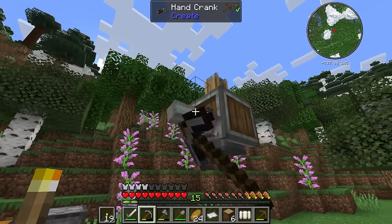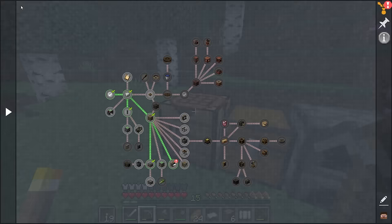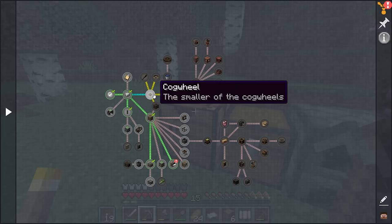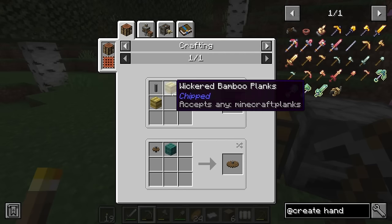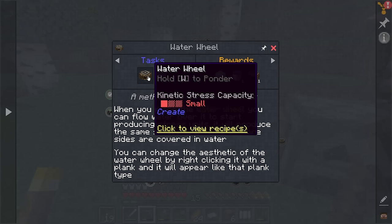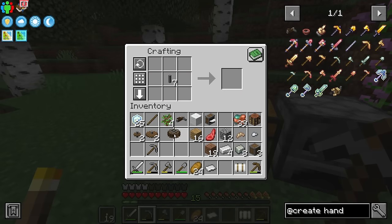With Create, there is a way that I don't actually need to use the hand crank — you can automate power. If I check the quest book again: large water wheel — I think that's what I need to make, but I need to do these things first. So there we go: cogwheel. I'll get a few of these, actually. Then we've got to make a large cogwheel — we'll make a couple of those as well. Then the quest book is asking for the water wheel: a bucket of water and a water wheel.